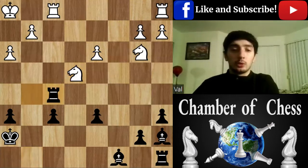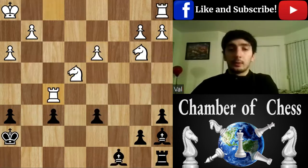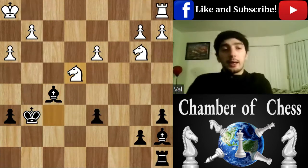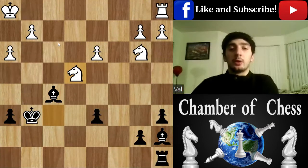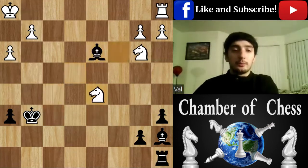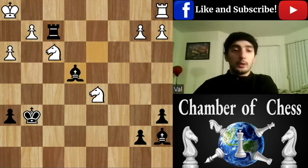Of course he could have just taken on f6 with an x-ray because the rook is protecting the knight. b5, Knight c3 — it's still fine for Black. He played Rook f5, take. As you can see Black is a pawn down, but two bishops are really strong and it gives Black the upper hand here. b5, Knight c3, we trade — I still hold the advantage and it gets better with every move.